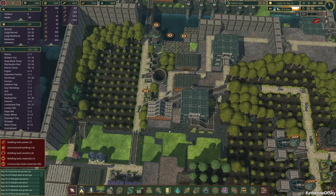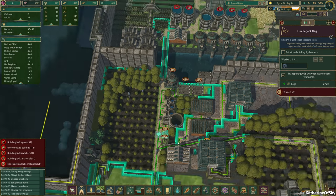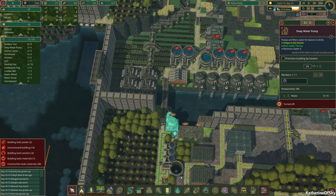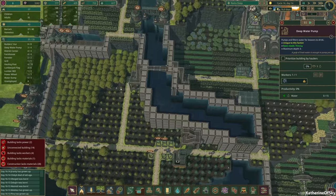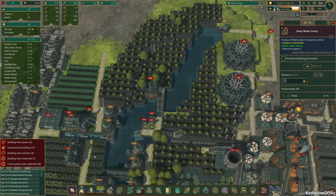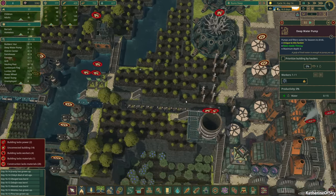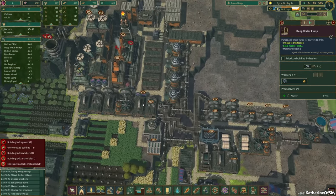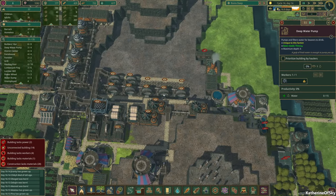We can probably turn off a lot of the lumberjack posts as well — we have too many trees already. Did I delete those trees yet? No, they finally grew. Hooray! So how are we doing over here? Their one water tank is full. I'm going to go ahead and turn off the water dumps right now — we have three here.